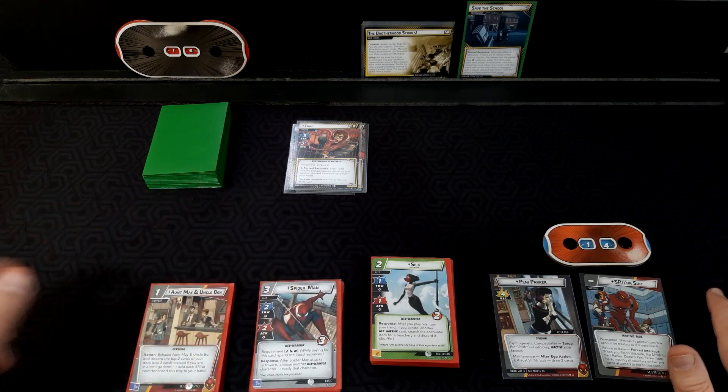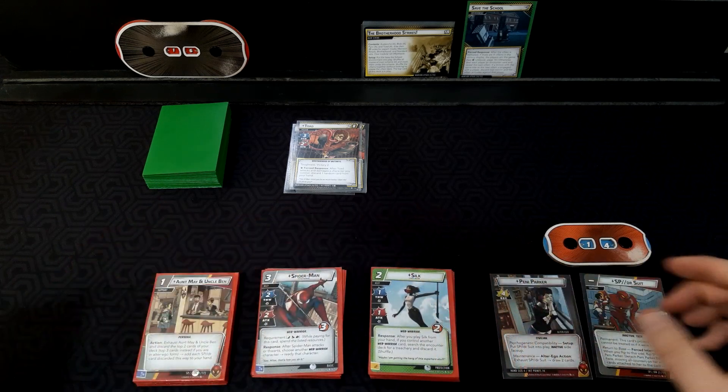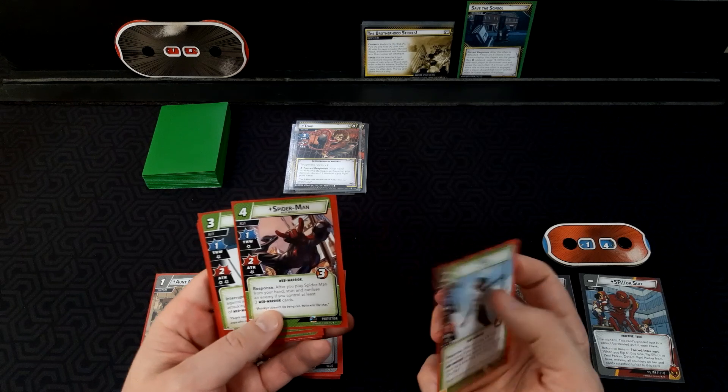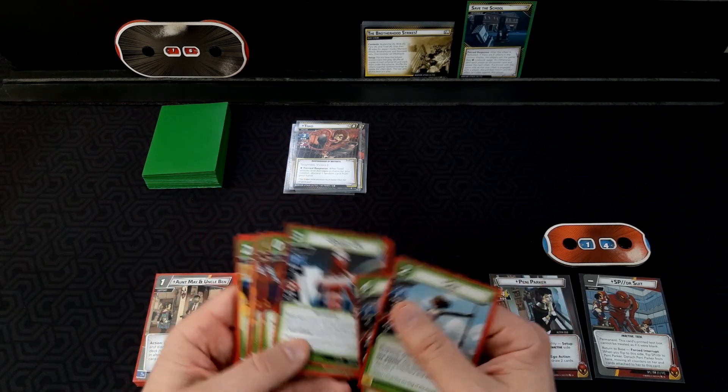I will link to the deck where I found it on the Marvel Champions database in the description below. To quickly go over what we have: we have Silk, Spider-Man Miles Morales — the protection version — and Spider-UK.